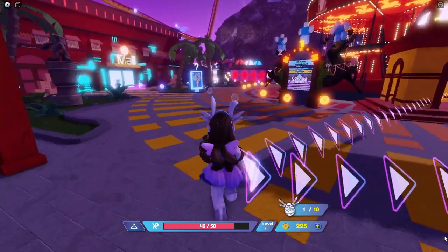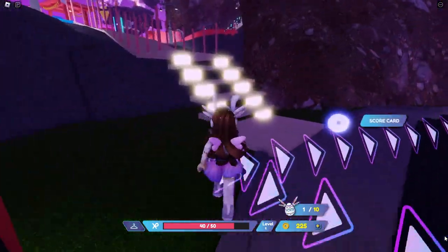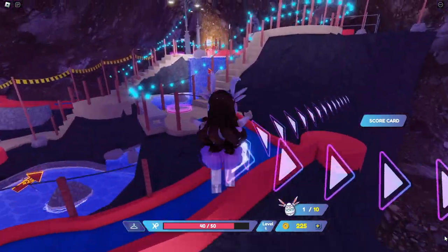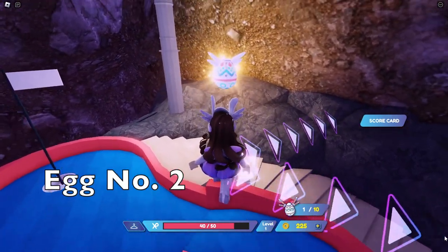Follow me to egg number two. All of the eggs are in the same location for all of us — they don't move and you can find them in any order that you want. The second egg is up against the rocks, the wall back here. Make sure you actually do touch it and get it and don't rush.